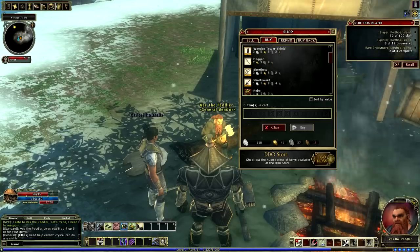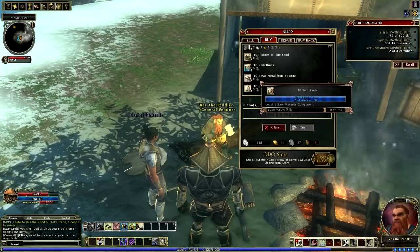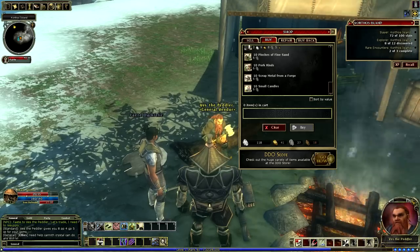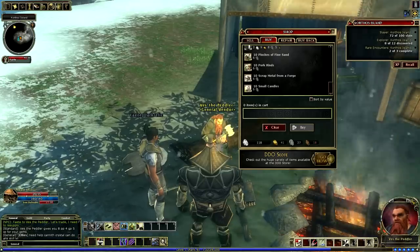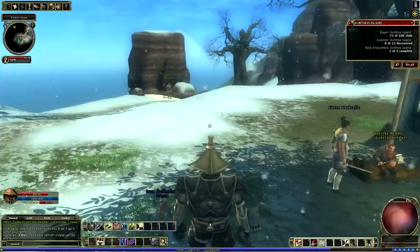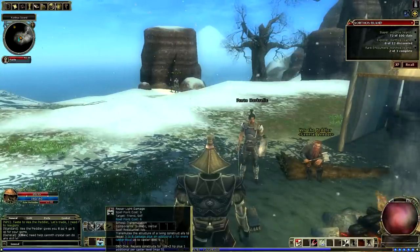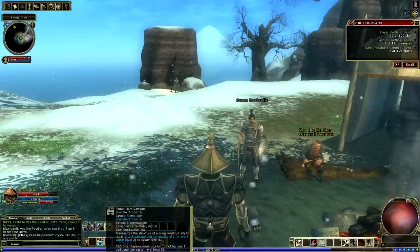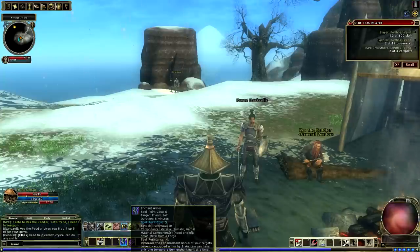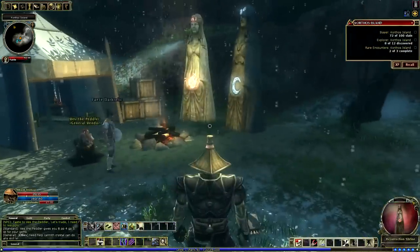If you wanted to buy stuff like arrows, bolts, or just check what the vendor has — he has some healing potions and some pork rinds. You just double-click and it goes down to the cart, then press buy. Things like small candles are reagents for spells — certain classes need reagents to cast certain spells. When you hover over a spell, it'll tell you if it requires a reagent. For example, 'components: somatic and verbal' means no physical elements required. But if it says 'material' — like Enchant Armor — it needs a scrap of metal from a forge. You always want to make sure you have a supply, because if you're relying on a spell and don't have the reagent, it can be quite challenging.